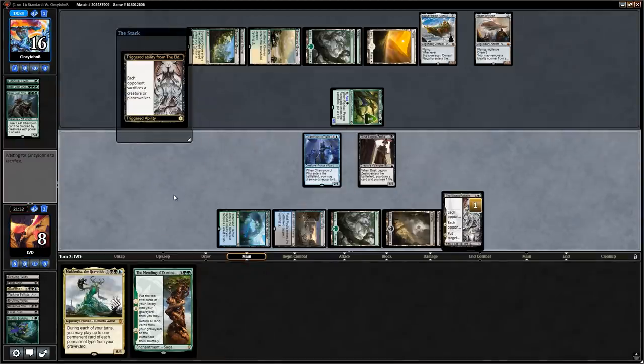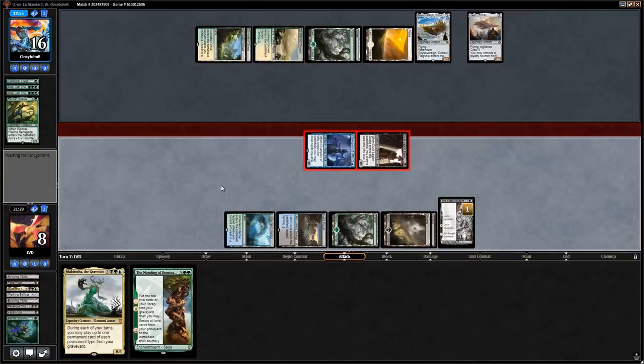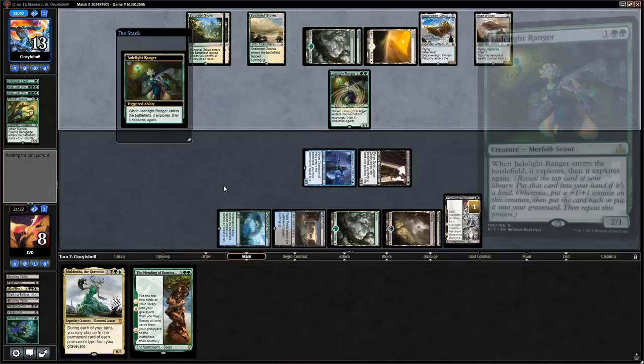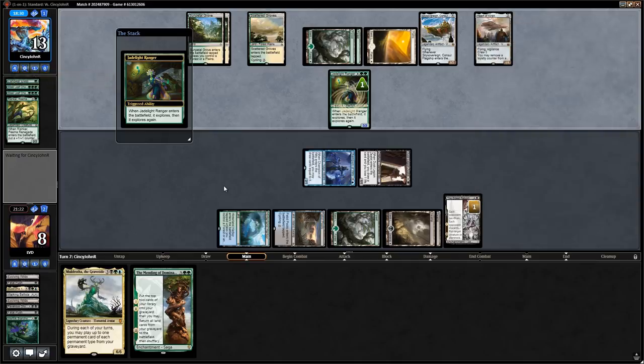We're in a bad spot if our opponent has a three-power creature to crew one of their vehicles. If they don't, we can turn the corner. There's a Jadelight Ranger — our hope is that it finds two lands. It doesn't — finds a Steel Leaf Champion on top. Now they can hit us for six with Sky Sovereign, and next turn play Steel Leaf and do the same. We have to topdeck our way out of this one.